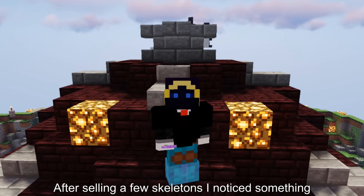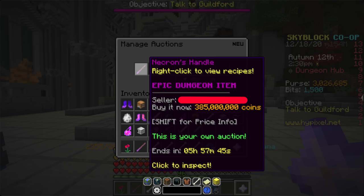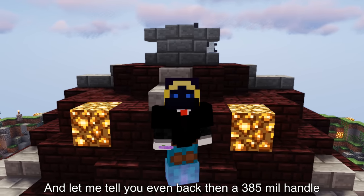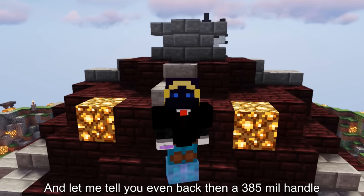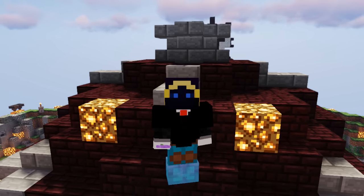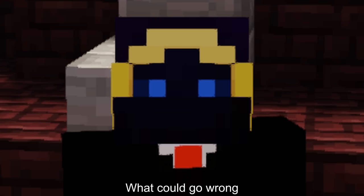After selling a few skeletons, I noticed something: a Necron handle was going for 385 mil. And even back then, a 385 mil handle was dirt cheap. Now all I had to do was auction a bunch of stuff and buy the handle. What could go wrong?